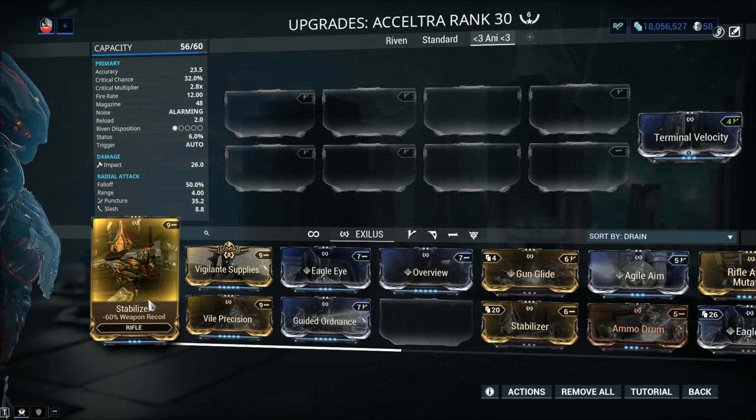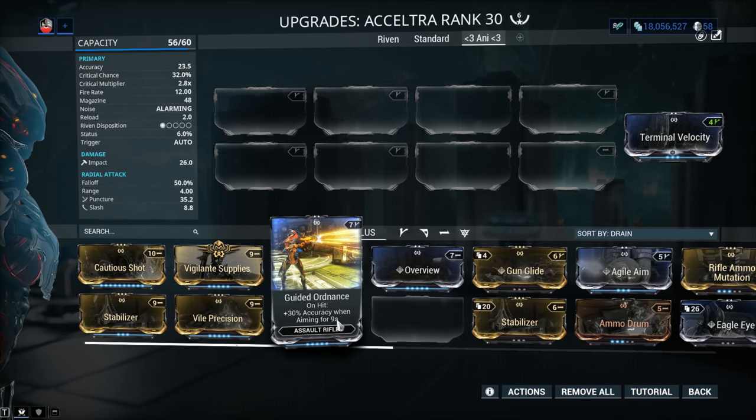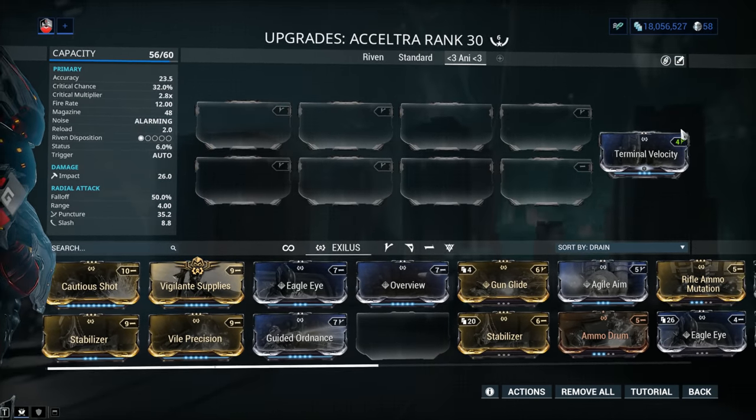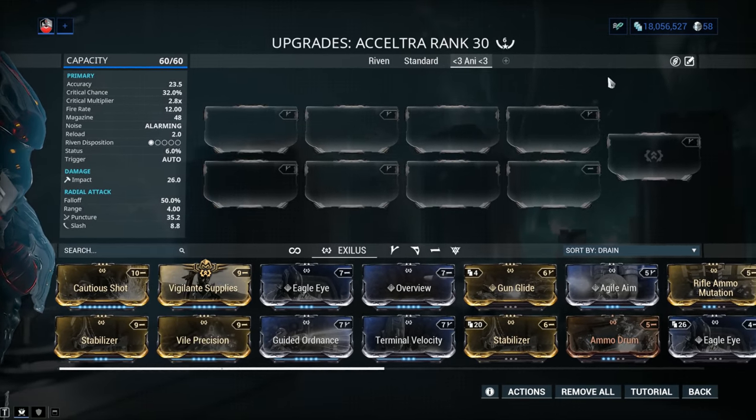Guided Ordnance and Heavy Calibre in that slot make almost no difference on most weapons, so bear that one in mind. And if you don't want to use Carrier or drop pads, Vigilante Supplies solves all your ammo issues.